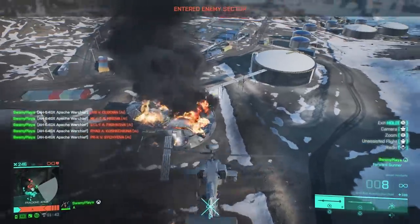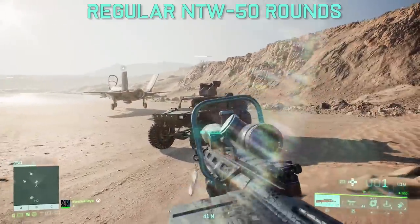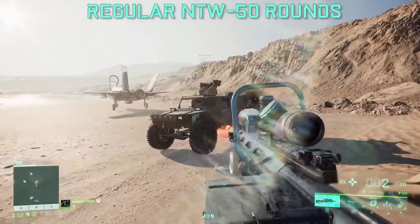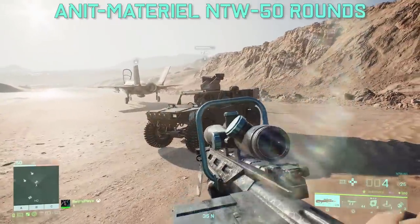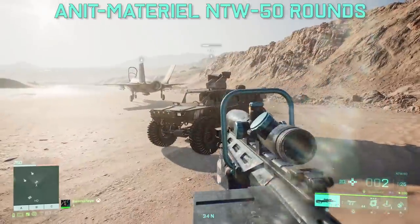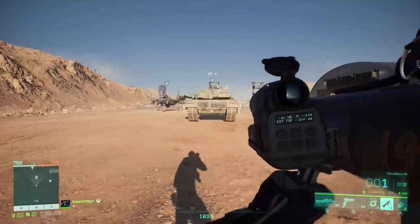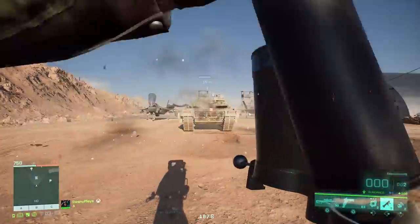The next tip has to do with the anti-armor rounds, or armor-piercing rounds. In this video, I'll be using the NTW-50 sniper rifle with the high-power attachment. These rounds do more damage against vehicles. As you can see in comparison, normal rounds take a lot to destroy a vehicle, but as soon as you put on the high-power rounds, it normally takes four to five shots to take out pretty much any vehicle in the game. This is actually better than the Recoilless M5 when it comes to destroying certain vehicles — the sniper rifle does a much better job at taking out tanks.